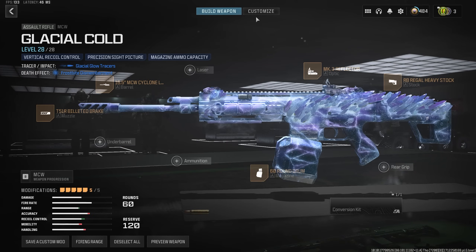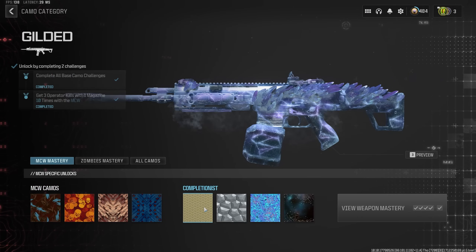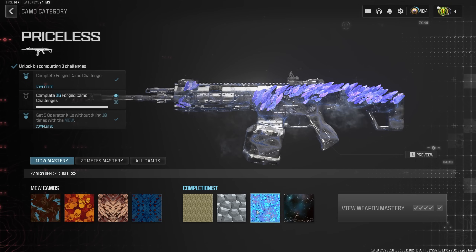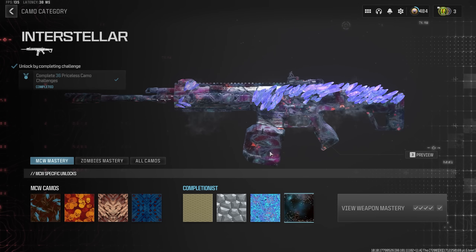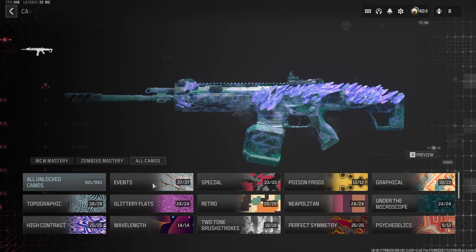Here are the attachments that come on the MCW. One thing I'm wondering about — there was a blueprint like this in Vanguard where you couldn't put camos on it. In this game, it does look like you can put camos on it. It doesn't cover up the crystal completely, but you can still see the little frost lines in it, which leads to some unique effects.